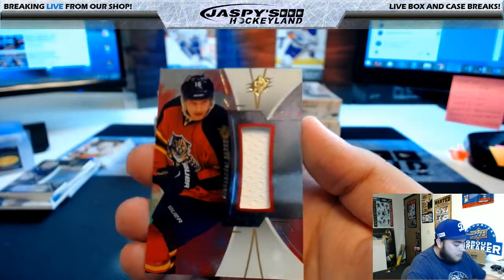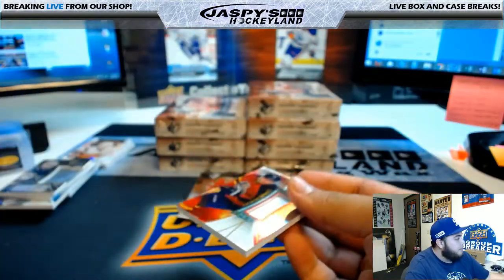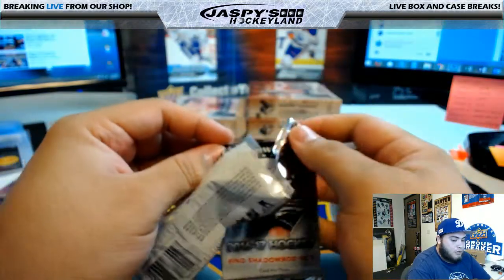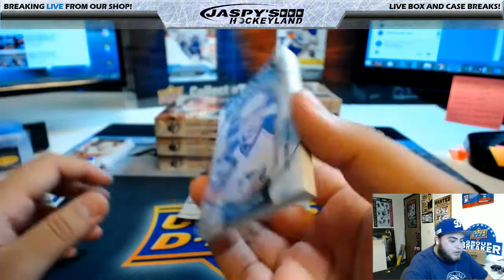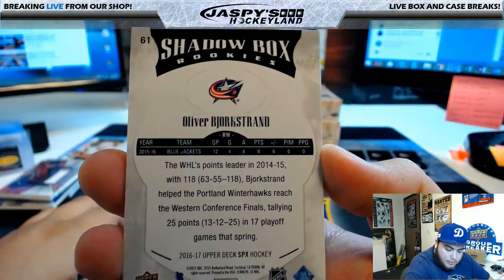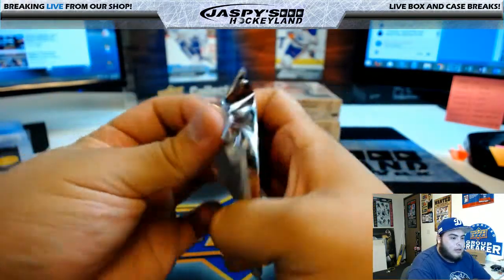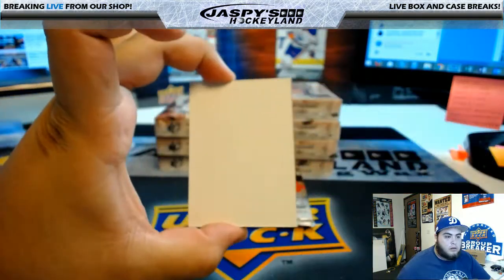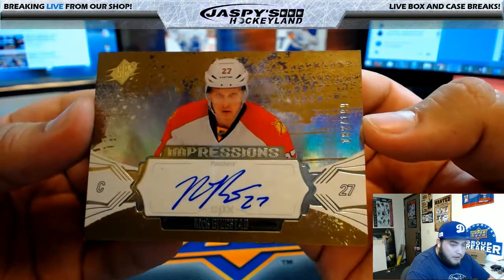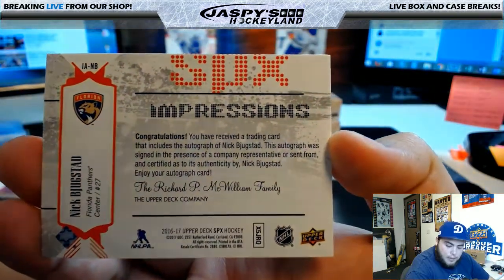Next box, first pack is for the Florida Panthers, that's Alexander Barkov - that is a relic, no numbering, hit for the Florida Panthers, that's Patrick P. Next: another shadow box, that is Oliver Bjorkstrand for the Columbus Blue Jackets, 117 of 249 - Blue Jackets hit, that is Ryan P. Then: impressions autograph Nick Bjugstad for the Florida Panthers, 182 of 199 - Florida Panthers hit, that's Patrick P.